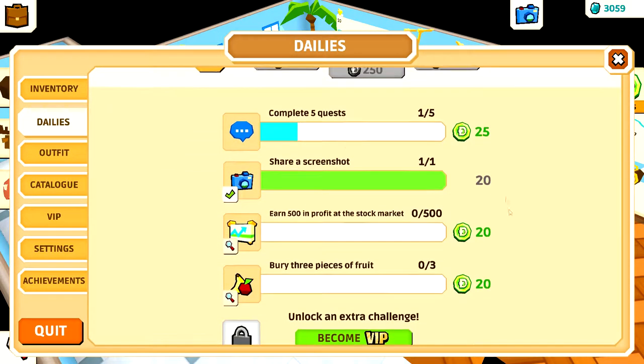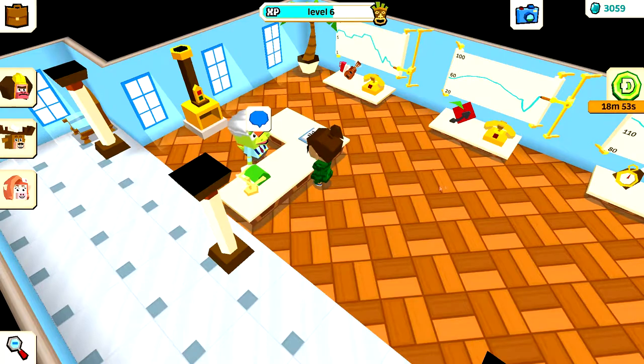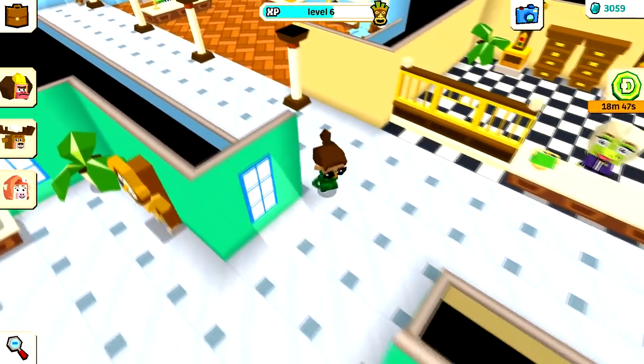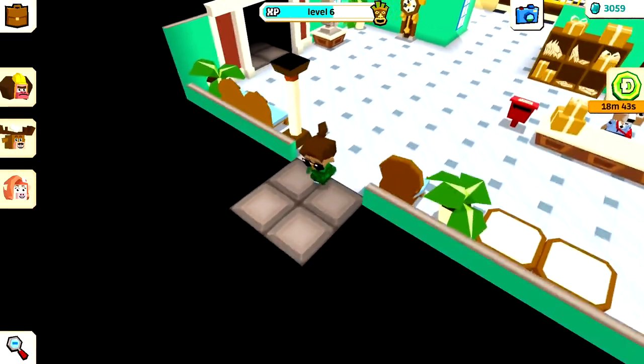We need to complete some quests. I can see a screenshot showing 500 in profit at the stock market but I haven't figured out how to do that yet. We also need to bury three pieces of fruit. Those are our dailies for today - let's head back out.